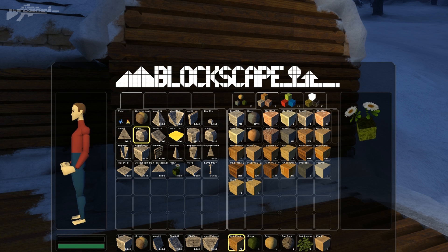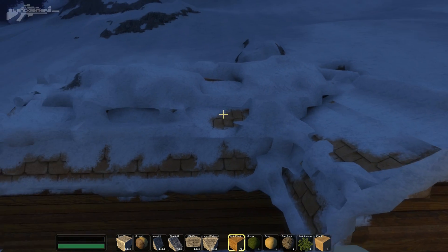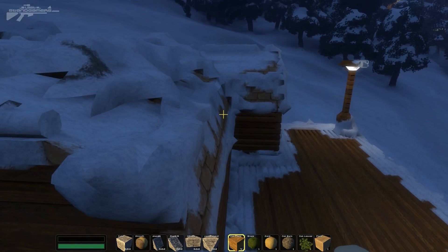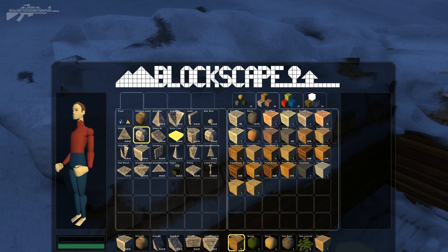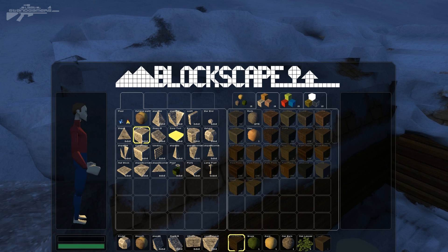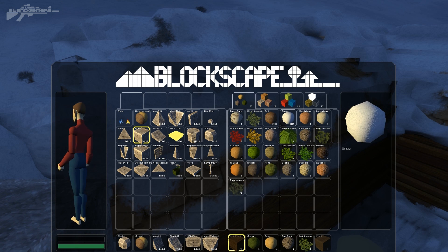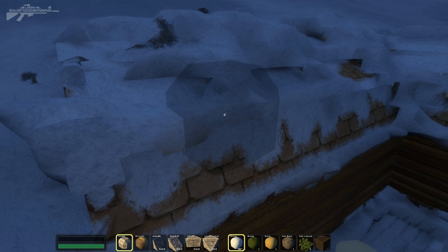The first thing I'm going to do is show you the sculpting option. As you can see on the roof here I've managed to place snow on the top, making it look absolutely beautiful in my opinion. Just having the ability to place things like this without it conforming to a block is really nice. So we're going to drag our sculpt option - on this tab we have man-made materials, and on this tab we have different sorts of natural materials.